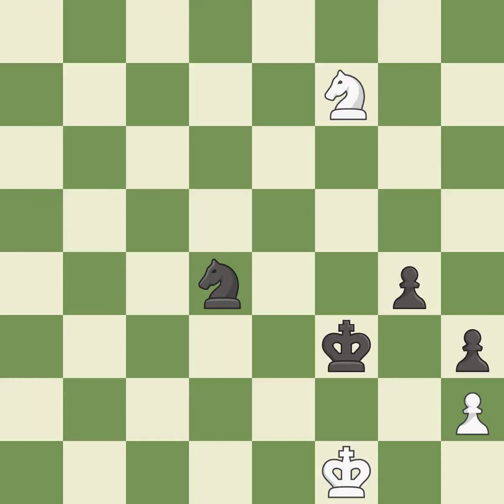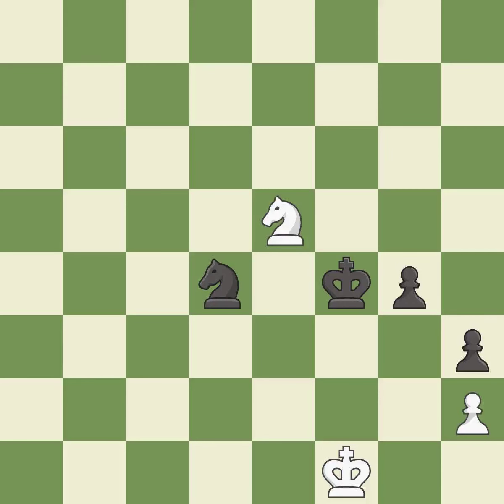This is the strongest option — best. This evades the check from the knight — best. This loses material — a mistake.